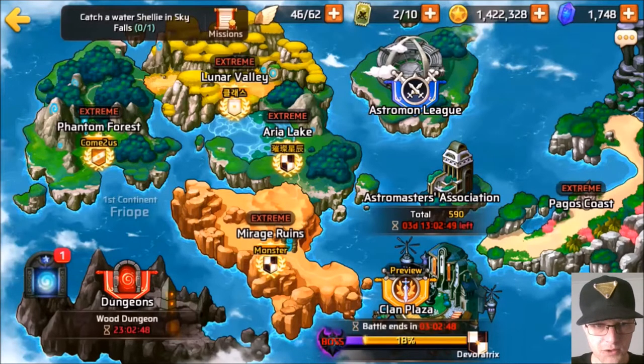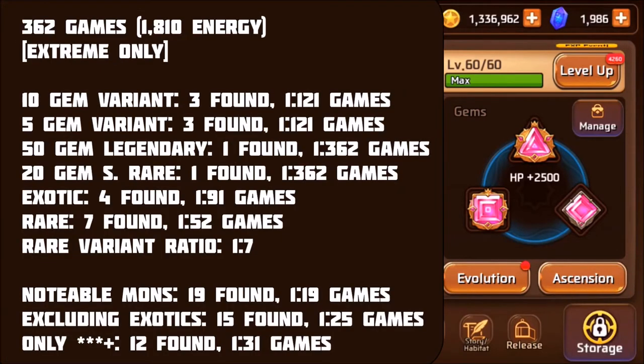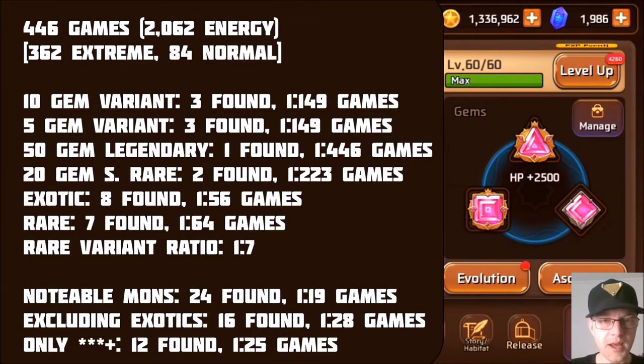Before I end this video I want to include the farming session data. 40 battles is what I did in this video, and I caught one variant Mona and one rare Mona — pretty cool and amazing. If we add this data to the batch of information — this here is data based on only the extreme mode games I've been playing — 362 games in total, and you can see the catch rate based on those games for different things. I only caught a single legendary, so that's not super helpful yet.